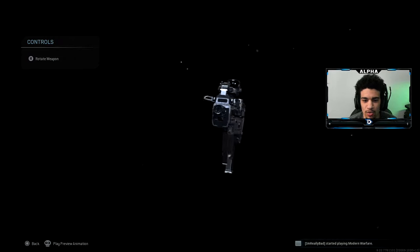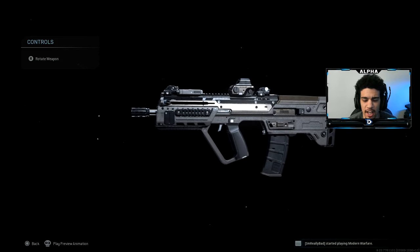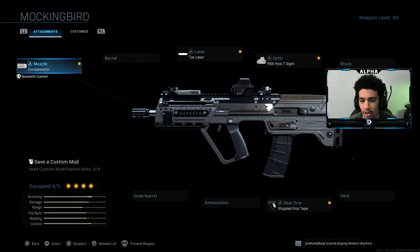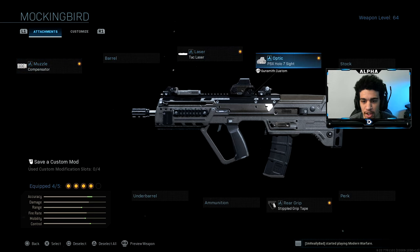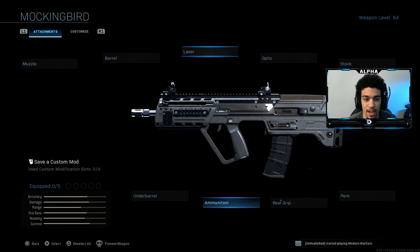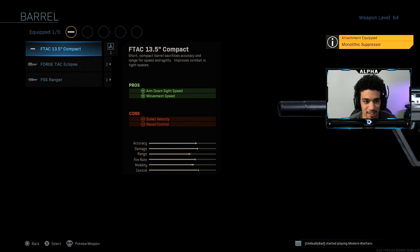What's up YouTube, today we're going to be using the new RAM — it's called the Mockingbird. You can get this and a Holger for about 1200 COD Points. This is the default build of the weapon when you buy it — it comes with the compensator muzzle, the Tac Blazer, the BX Hollow Seven sight, and the Stipple Grip Tape. I changed up the class setup a lot — I don't think I have any of these attachments.